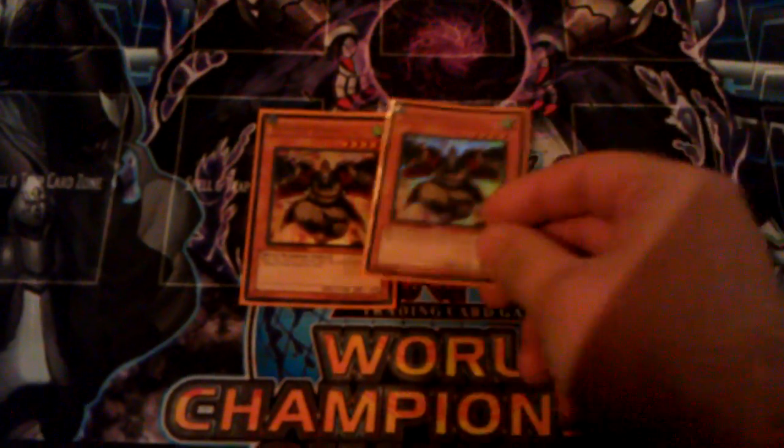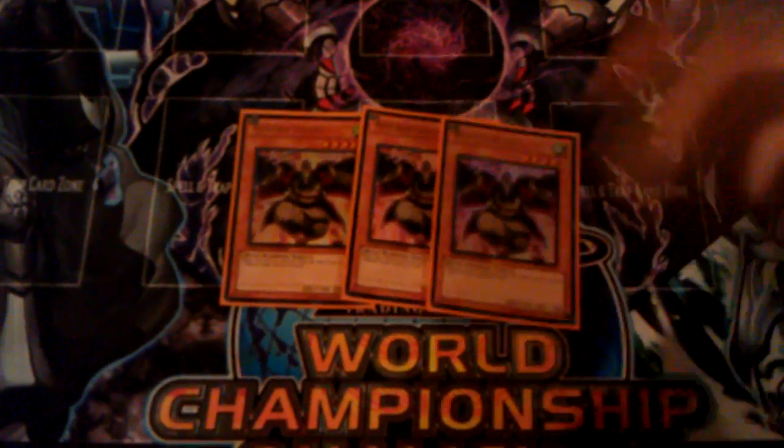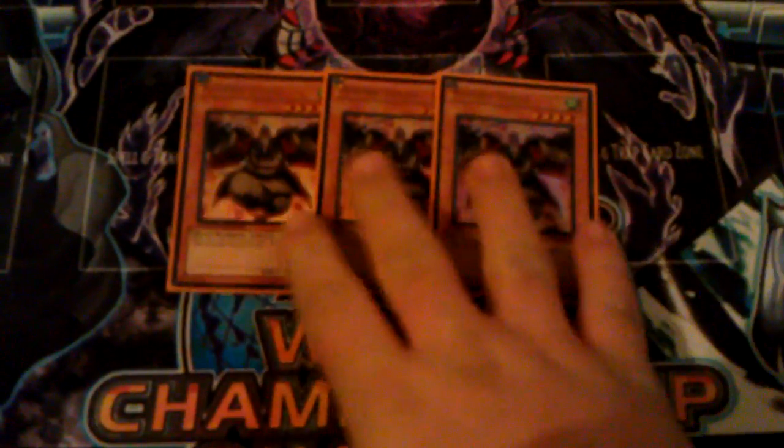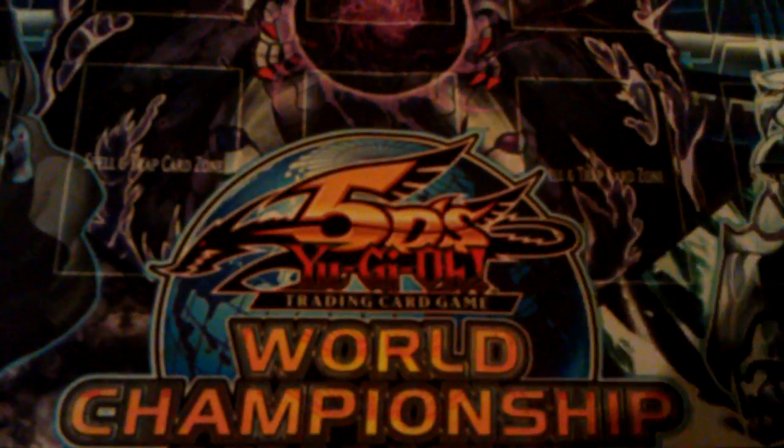Here's the deck profile. You got yourself, of course, 3 Reborn Tengus — obviously because Tengu lets you repopulate the field really easily, he just always has field presence. You got the Plant Engine of Lonefire Blossom, Dandelion, Spore, and Glow-Up Bulb — well, what's left of the Plant Engine anyway.